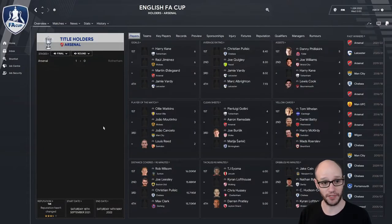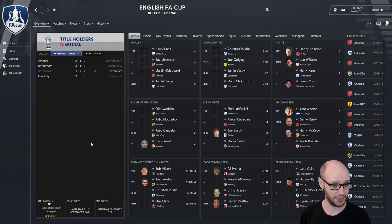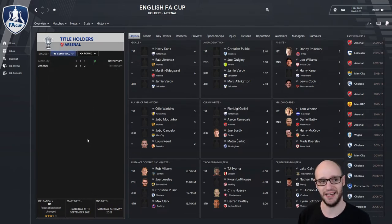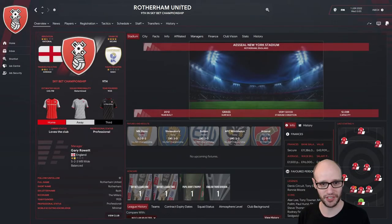FA Cup — Arsenal beat Rotherham in the cup final. In the quarters: Arsenal beat Bournemouth 3-0, Rotherham beat Bristol City 3-0, Tottenham beat Villa after extra time 2-1 — that might have gone to penalties — and Man City beat Leicester. In the semis, Rotherham beat Man City on penalties after a 1-0 draw, and Arsenal beat Tottenham 3-2. In the final, Arsenal nicked it 1-0 against Rotherham. Fair play, Rotherham — great cup run, and they finished ninth in the Championship.